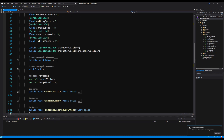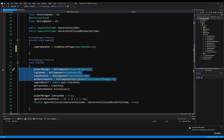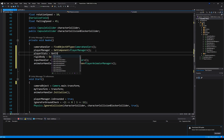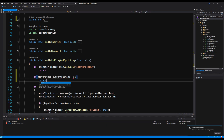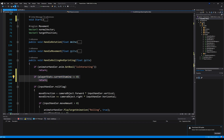Down below in the Awake method, I'm going to copy all the script references from Start and put them in Awake to keep it consistent. Right below the player manager I'll add player stats. Now we're going to check the remaining stamina on the player stats script — if player stats dot current stamina is less than or equal to zero, return.